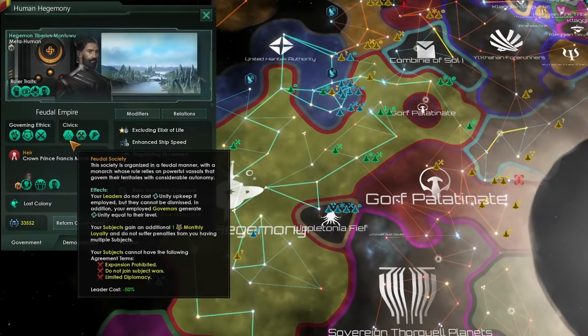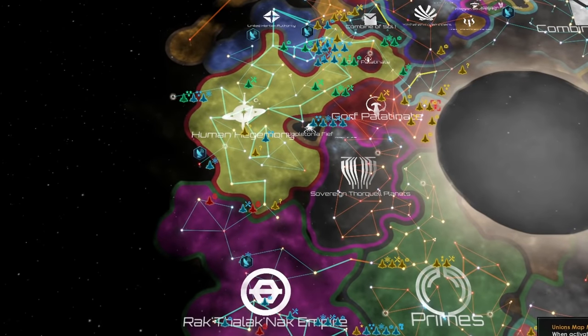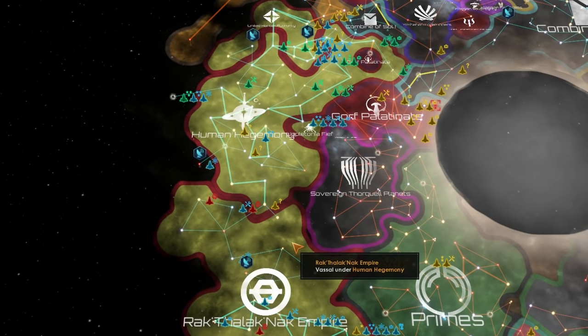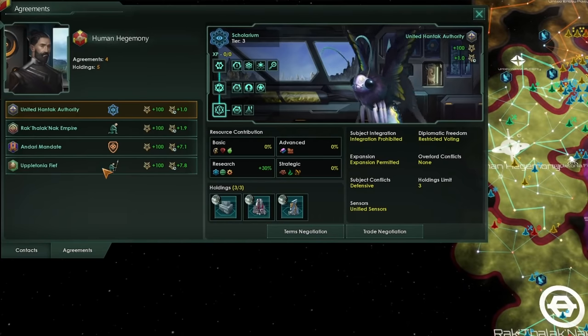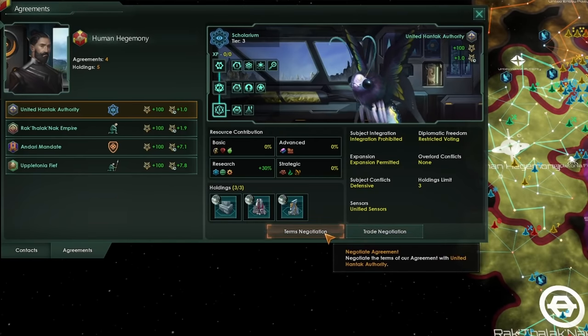Welcome to the human hegemony — a feudal society I'll be using to show off the new vassal mechanics. We already have a number of neighboring empires which have been vassalized by us. If I go to the unions map mode, you can see that the colors of these empires change to match our own. Once you have a vassal, either through conquest or diplomacy, opening the contacts menu and going to agreements shows all the vassals we have. Here we can either do a term negotiation or a trade negotiation.